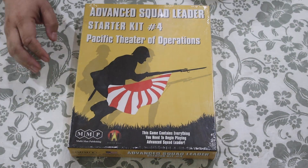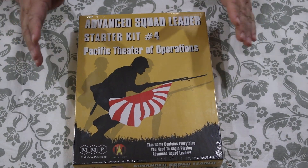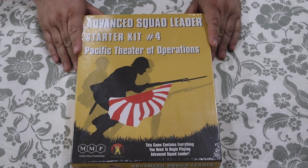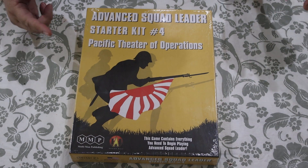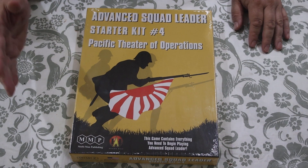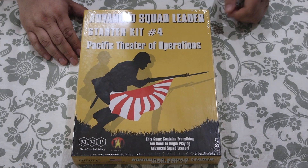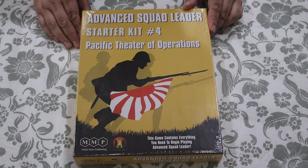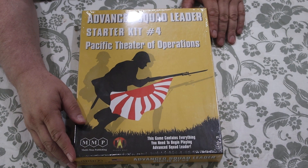Hello and welcome. SoloGuy here, and today I'm doing an unboxing for the Advanced Squad Leader Starter Kit number 4. If you haven't checked my starter kits numbers 1, 2, and 3, you might want to check those out. They are on the channel Canoes ChemCore, and this is put out by Multiman Publishing.